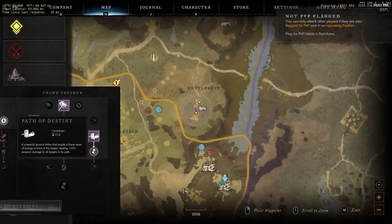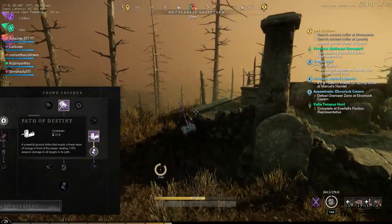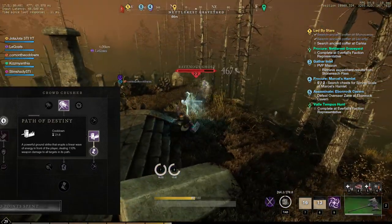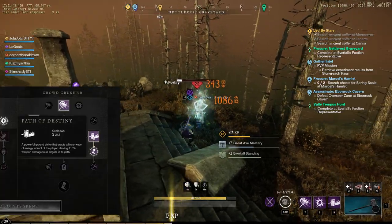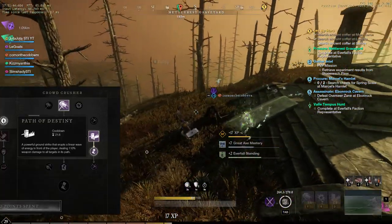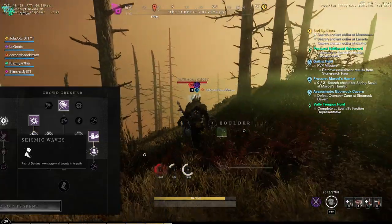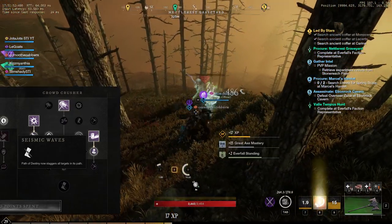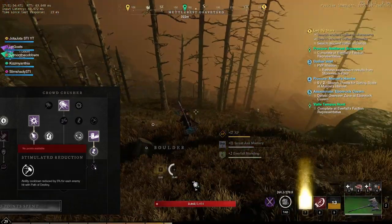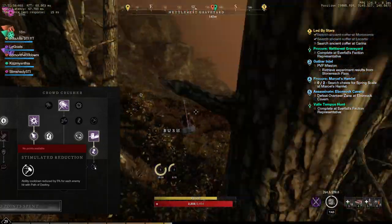Path of Destiny does a ground strike that erupts a linear wave of energy in front of you — small damage but great range, ideal for hitting people trying to run away or hitting someone at a distance. You can buff it to stagger all targets in its path, making them easier to hit since they're less mobile. You can also reduce its cooldown to use it more often, which is great for PVP.